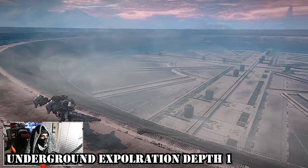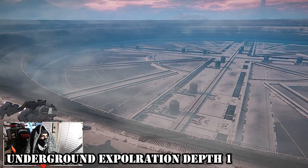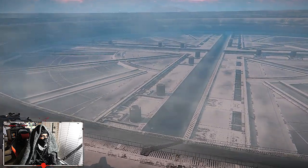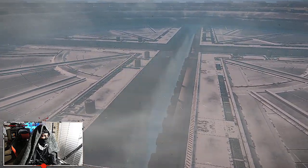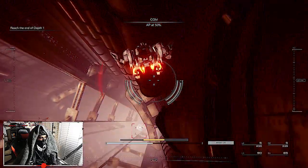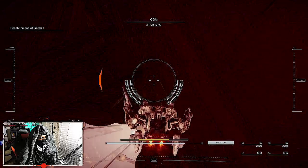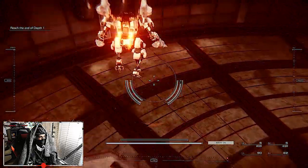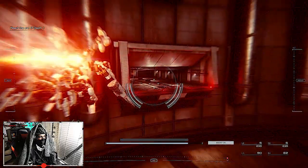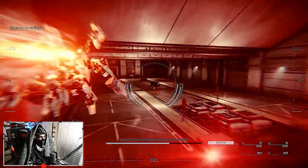The next mission is Underground Exploration Depths 1. This place only has one chest and it's actually really easy to find — once you get past getting destroyed by those lasers. Once you get to the second waypoint, you'll see a chest in the very far back. You really can't miss this one.